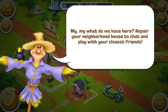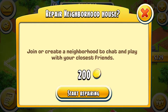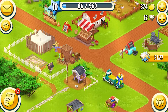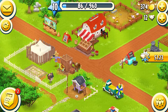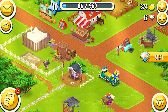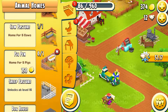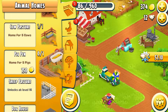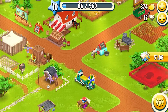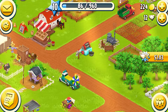Lovely to see — already leveled up already. What do we have here? Repair your neighborhood house to chat and play with closest friends. We're gonna have to do it. That will be the next episode — it's a neighborhood house which we get for increasing levels. We can get a pig pen for 150 and 500 for a pig, but we don't have enough money. Let's get the pig pen and put it here for now.